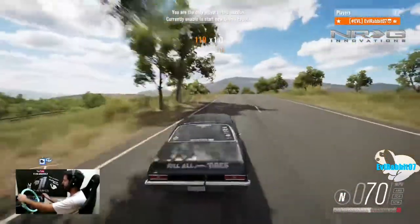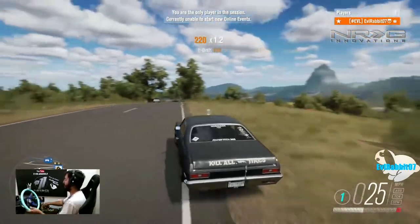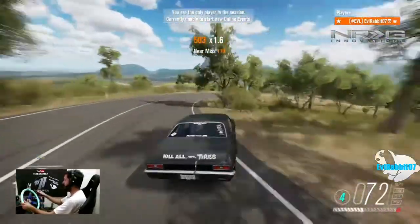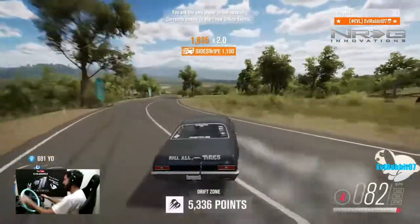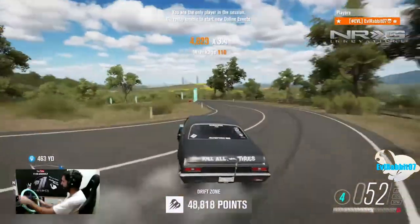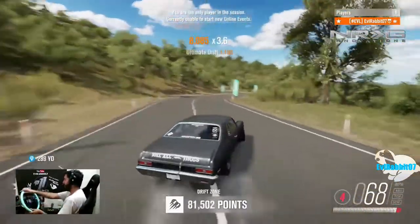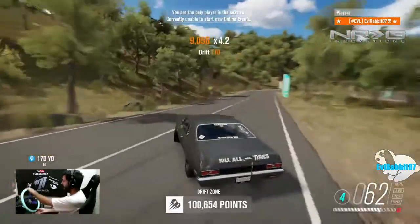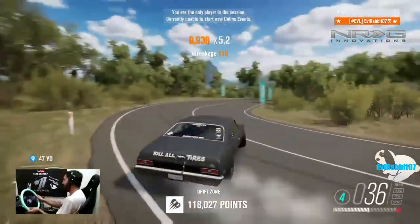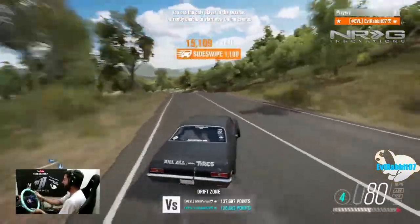All right, this is the last run before we head to the hillside drift zone — though watch us get like 35 or 36 and I'll have to do it again. Good initiation in, use the dirt, get all those extra points. Not as high as last run — about the same, 124. Not a bad score, though there are probably people with a lot higher.